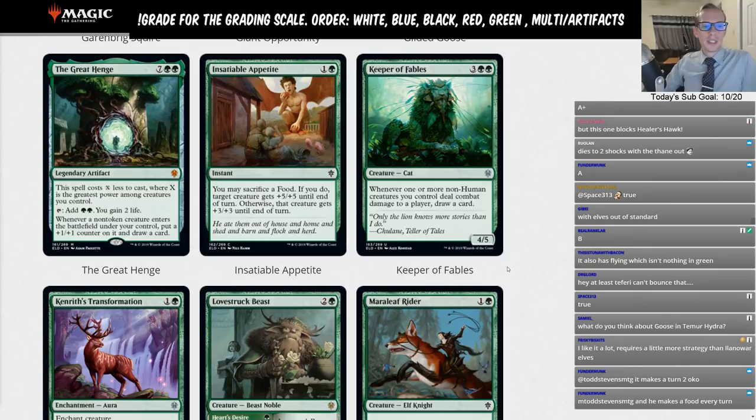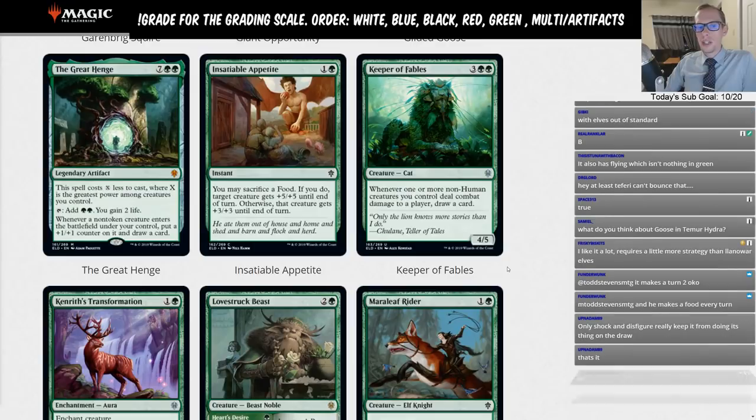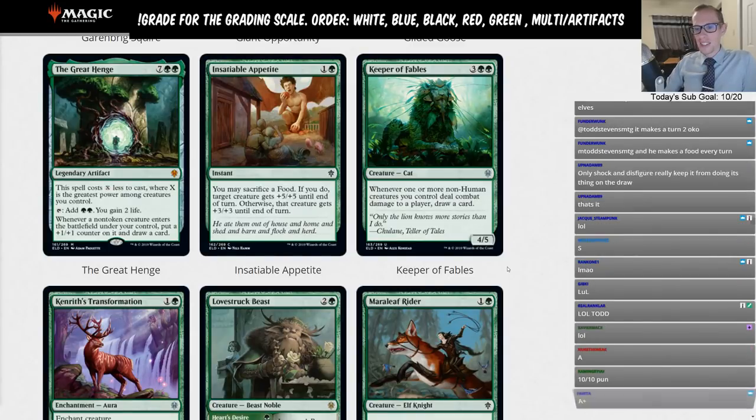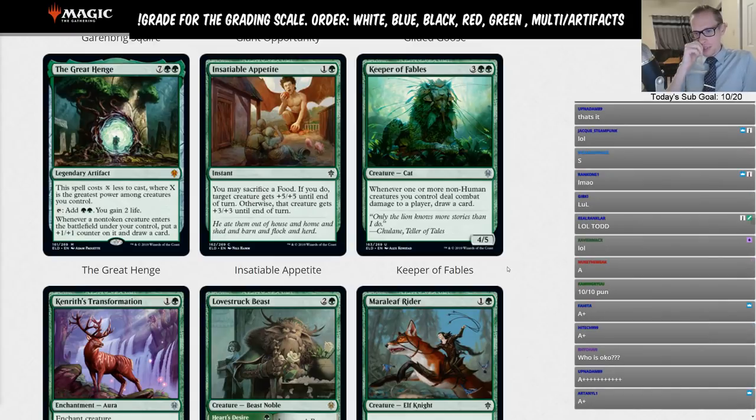We have the Great Henge — seven green green, a legendary artifact. This spell costs X less to cast, where X is the greatest power among creatures you control. You can tap it to add two green mana and gain two life. Whenever a non-token creature enters the battlefield under your control, put a +1/+1 counter on it and draw a card.